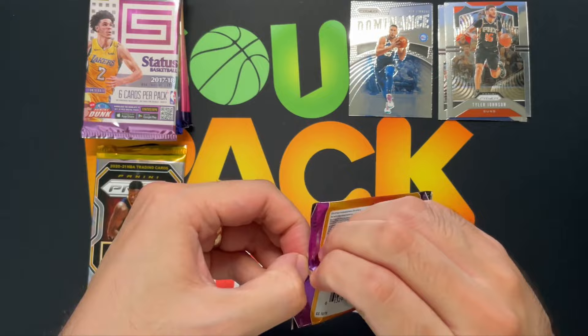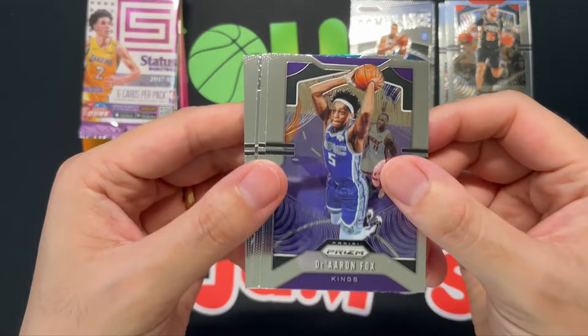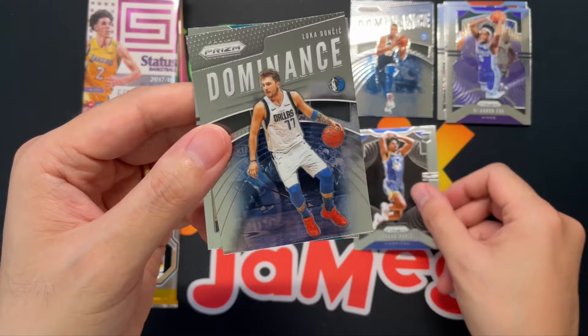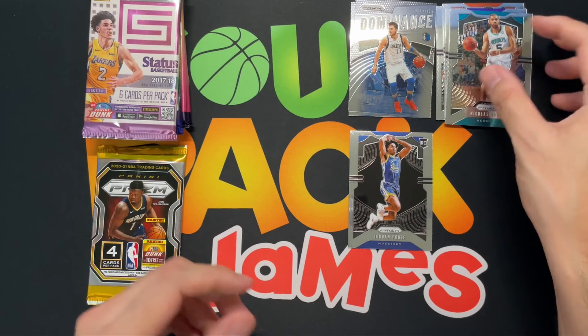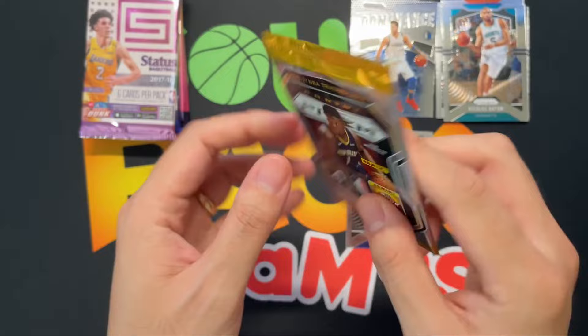Let's see with our second pack here. Nearby we're having an air show, so there's been jets flying all day this past weekend. Here we go — Daron Fox, Jordan Poole rookie, a Luka Dominance, and Nicolas Batum. Nothing too much from 2019, but we did get a Jordan Poole base auto, so hey, that's something.